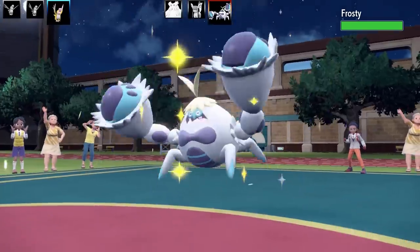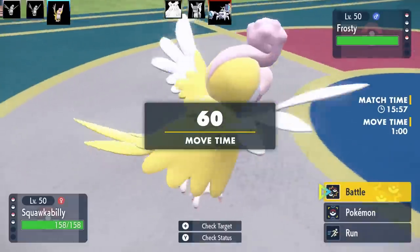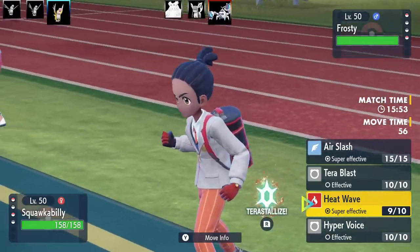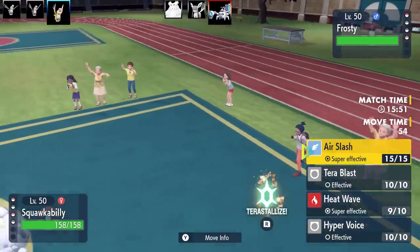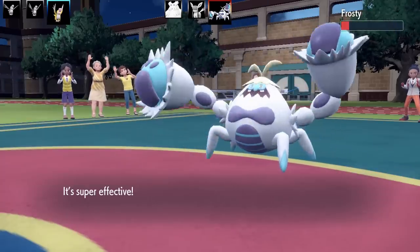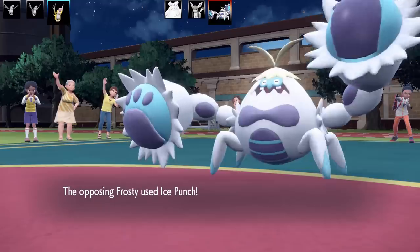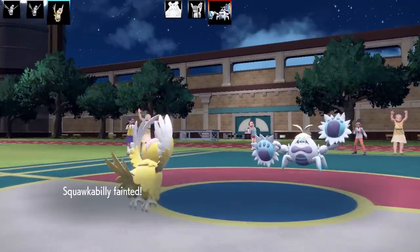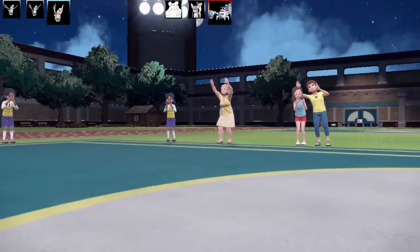Next Pokemon is Crabominable — I haven't seen this Pokemon in so long. I've got Heat Wave and Air Slash, so I go for Air Slash to scum it out. Air Slash almost takes out the Crab, but it gives me a fair punch back and Squawkabilly faints. I've only got one left now.